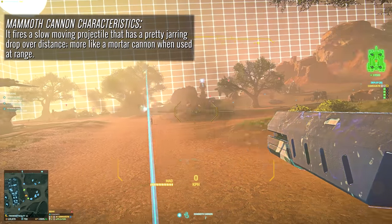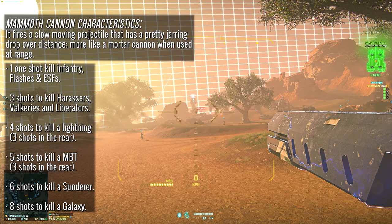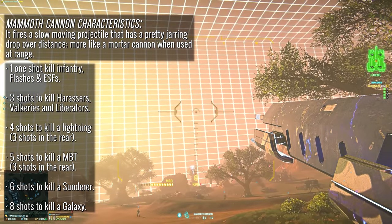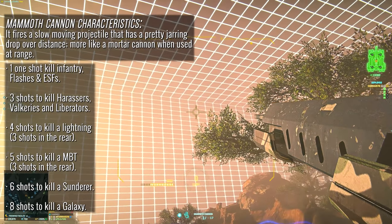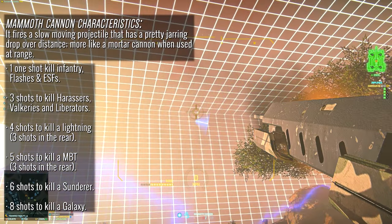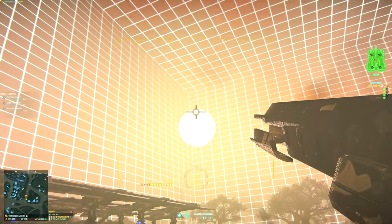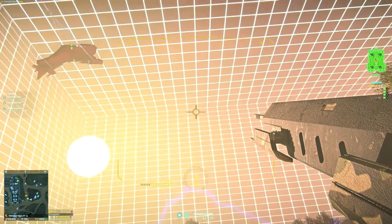The tank also sports the capacity to one-shot infantry and ESFs alike. Against enemy armor you are looking at between two to eight shots depending on the vehicle, which I've overlaid on your screen currently. The main cannon overall isn't something that should be scoffed at, but I can imagine some of you are wondering how a weapon that sports a pretty horrendous muzzle velocity acts as a threat to bastions while they are hundreds of meters in the sky.